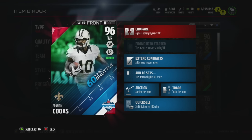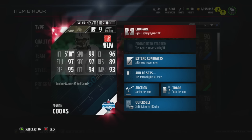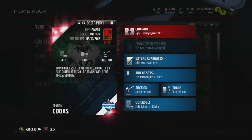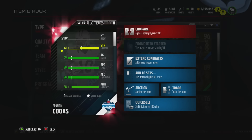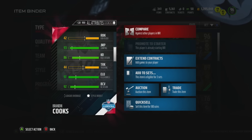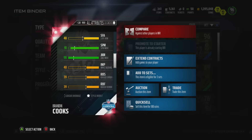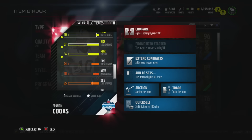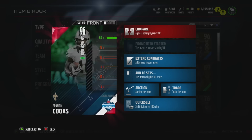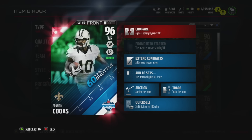Once the combine warriors started coming out, one of the big things you guys were asking for was a review of this player specifically, because he has 99 speed. But there's a lot more to this card than that — he has 97 spec catch, 96 catch, 94 catch in traffic, 93 jump, really good elusiveness, and an awesome juke move. So he's gonna be really good with the ball in his hands, and that 97 spec catch, 94 catch in traffic, and 95 route running is something I really liked.